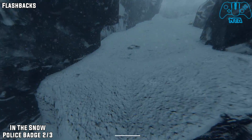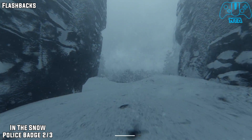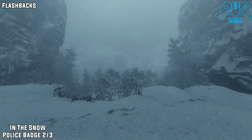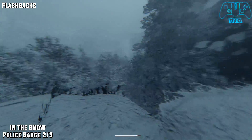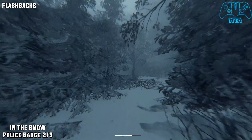Still on the wooden platform section, once you actually finish it and safely get over to the other side — once you jump off the cliff, you want to stay to the right and literally just stick to the right. You will run directly into this cave containing police badge two of three.